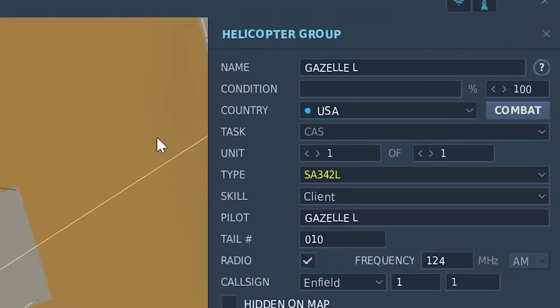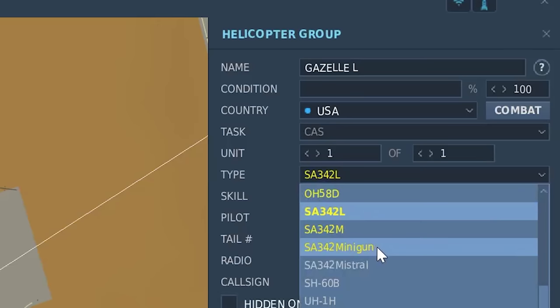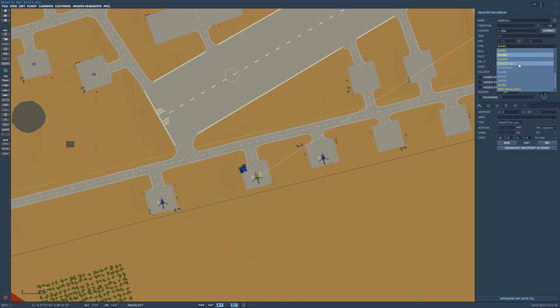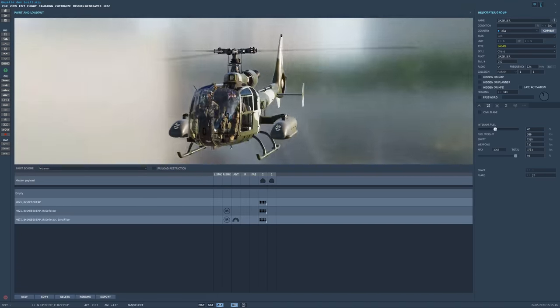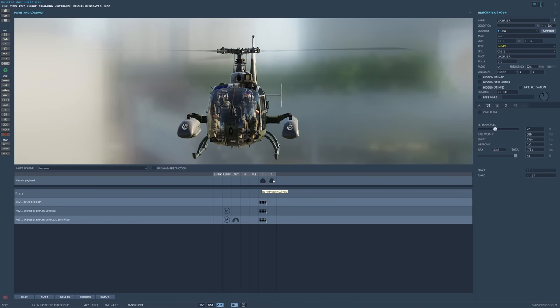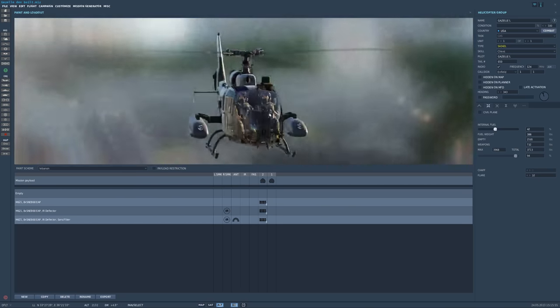On the upper right corner you can still choose which variant of the Gazelle you want to use. We still have the L variant, also the M variant and the Minigun variant. As you can see, the Mistra version is missing. A lot of things are merged into the L variant. I already set up my Gazelle with two FN HMP 400 machine guns here. This is one new feature — you can now use two guns at the same time.